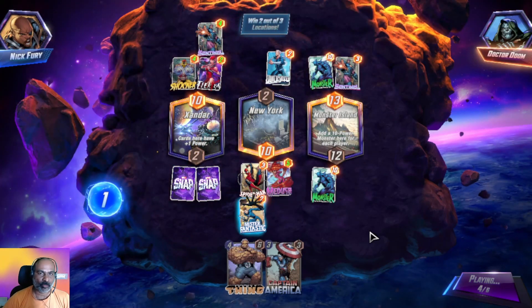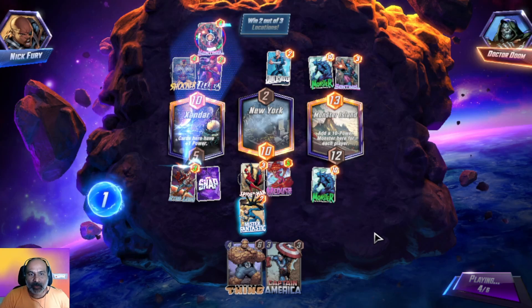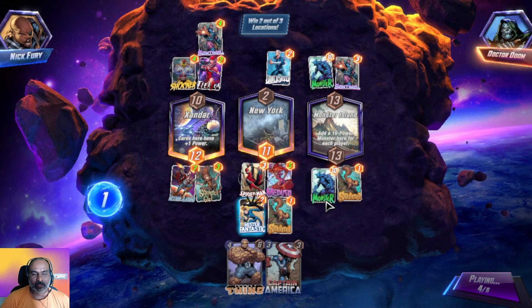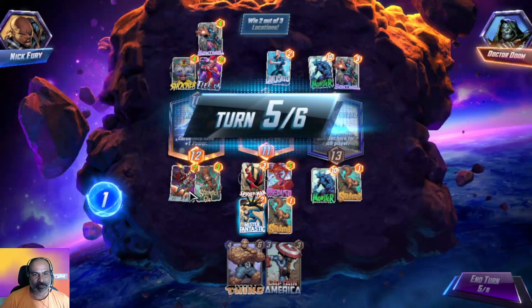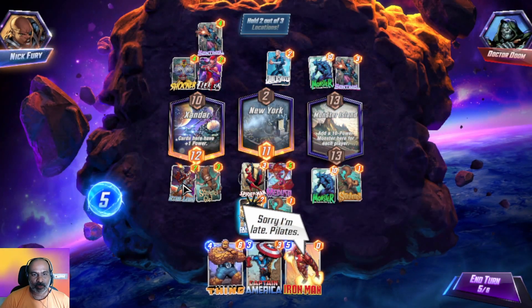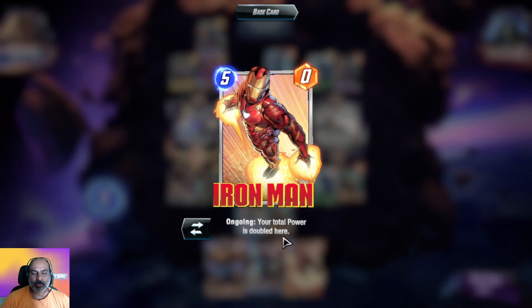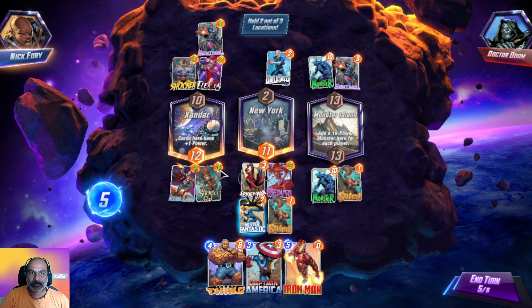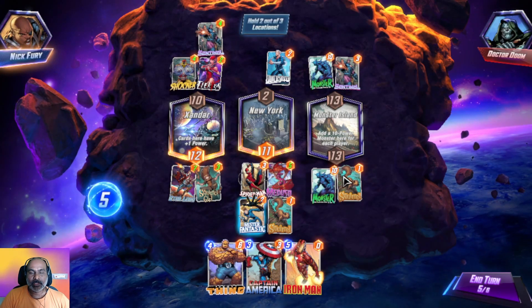That is exactly what the robo opponent has done. Our Star-Lord has taken some of the squad power from him. Iron Man has a powerful ability — your total power is doubled here. So we got 12 here, 11 here, and the opponent has 13.